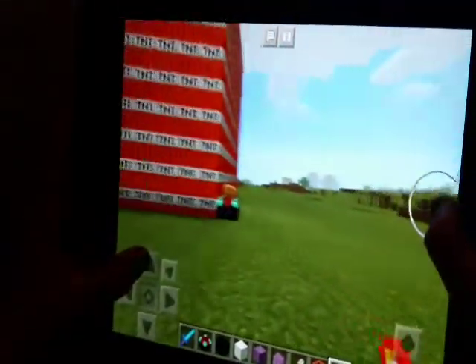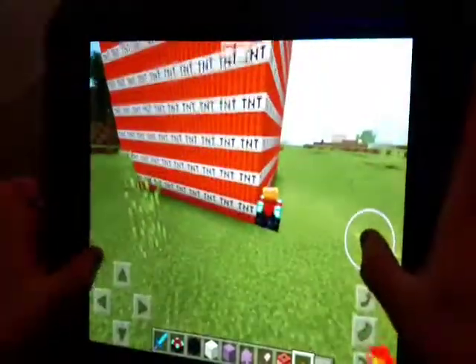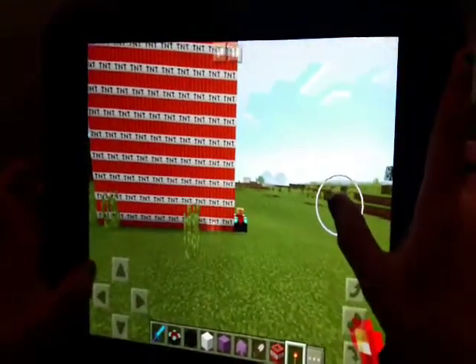Hello there, this is 1000 TNT versus one enchantment table. As you can see, that's the enchantment table there and that's 1000 TNT. We're gonna light it with the redstone torch and then it's gonna blow up — like now — and it's blowing up.